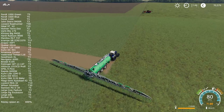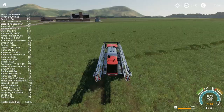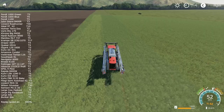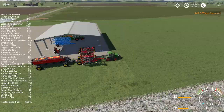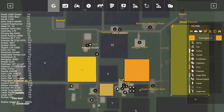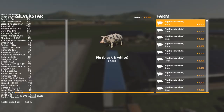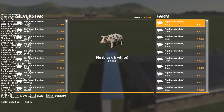The next use for my slurry spreader would be on this field I just seeded with soybeans. One thing I discovered: unlike fertilizer — whether liquid or solid, which you can only apply after growing at least one crop state — slurry can be applied right away. That's nice to know; I didn't know it initially but discovered it in this episode.